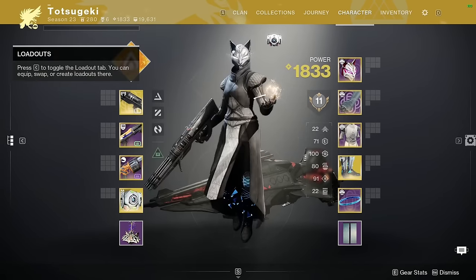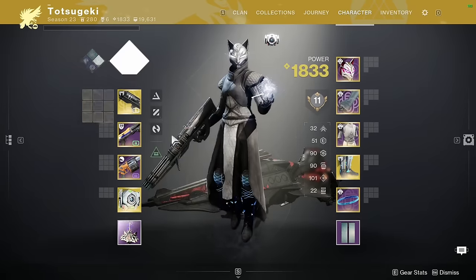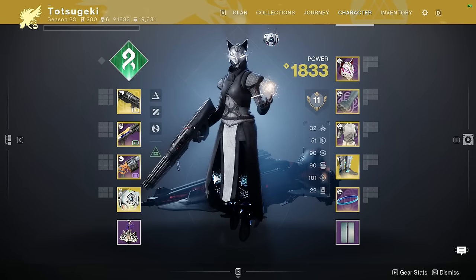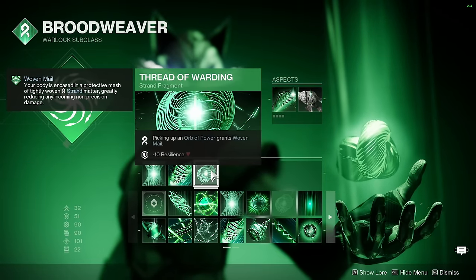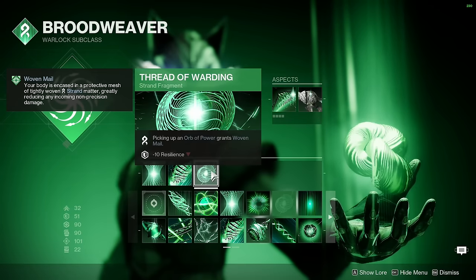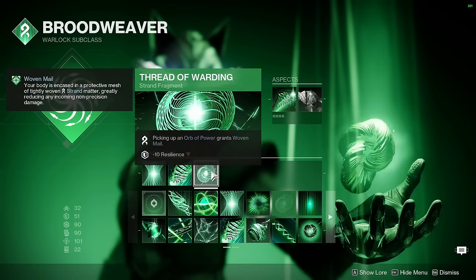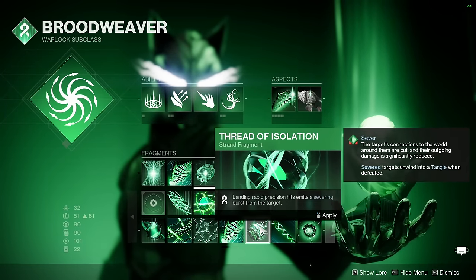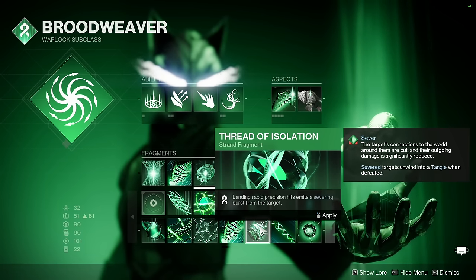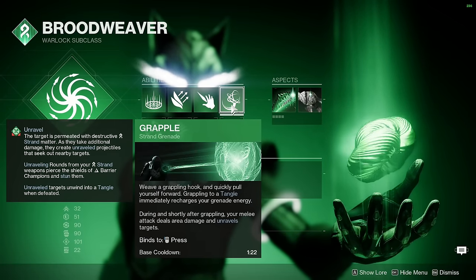What makes this loadout special is it can pivot to all subclasses — pivot meaning I can just switch a couple mods and it's ready to play. A class I've been thoroughly enjoying is Strand Broodweaver. I typically run the same setup: Threat of Ascent, Evolution, and Warding. Picking up an Orb gives me Woven Mail which reduces damage to body shots, and that helps you combat fusion rifles and shotguns. If I do use an auto rifle, I switch to Threat of Isolation, because it can help make a tangle with just the time to kill of an auto rifle. Tangles are useful because you can grapple to them and they're like throwable grenades.